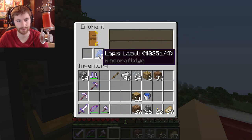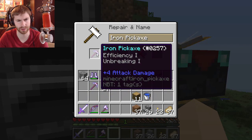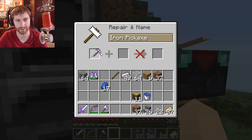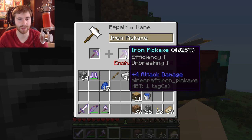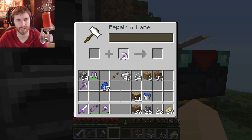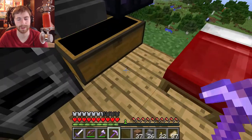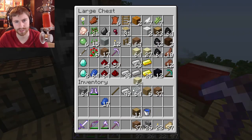I ended up with an Efficiency enchantment, which is actually pretty good. It looks like combining these picks would cost around 6 to 8 levels. One of them had Efficiency 1 with Unbreaking, so I think I'll use this for a while and come back once I have more levels.